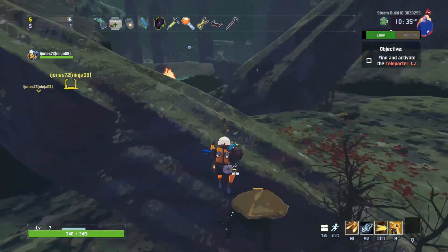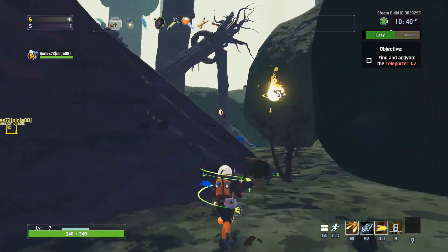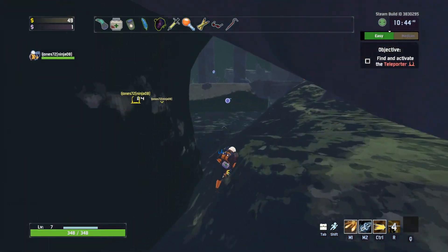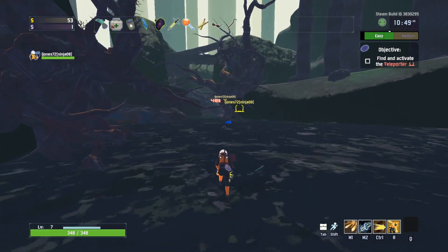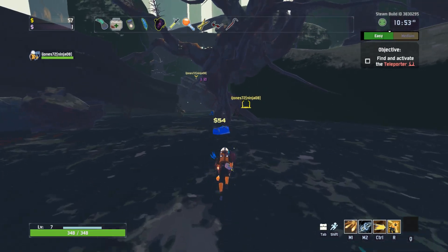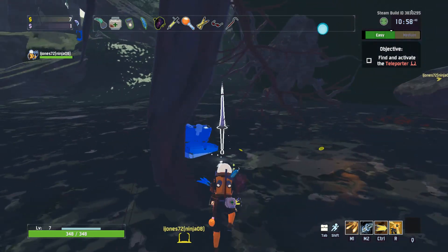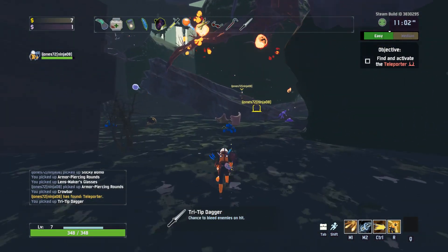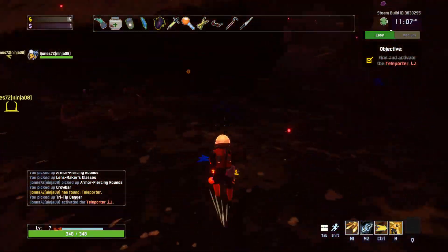What do you mean 434? Is it gold? That's something you don't need to worry about right now. But it has a swirly icon — what does that stand for? I think it just means a shrine. I think it's just indicating that it's a shrine that exists. I have tri-tipped dagger. Do we want a turret? Yeah, it's one turret.